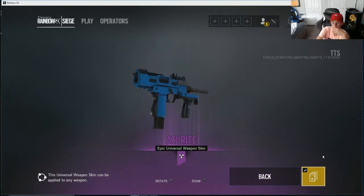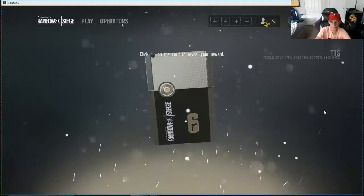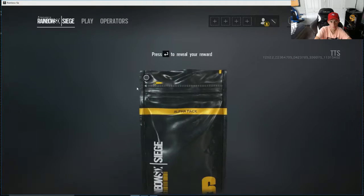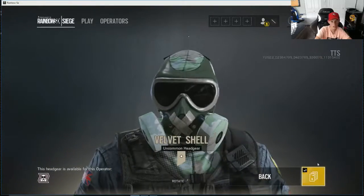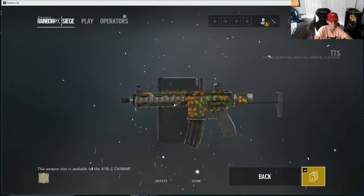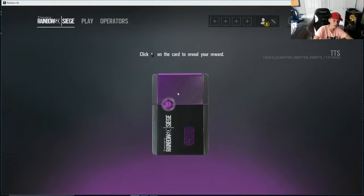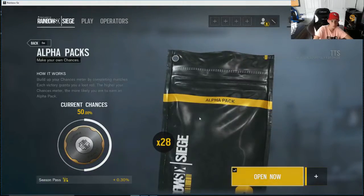I was right! I believe that's what I have on my main account on PC. Turbo. Velvet Shell. Skull Rain and Velvet Shell — they both don't look good. Oh, an epic — let's see what it is. Cool. Okay, so we have 28 remaining.